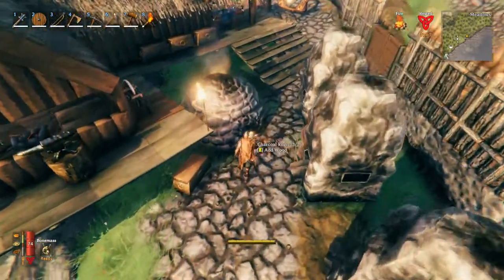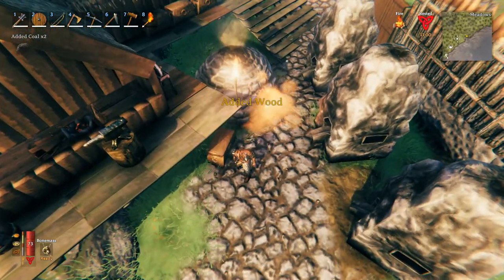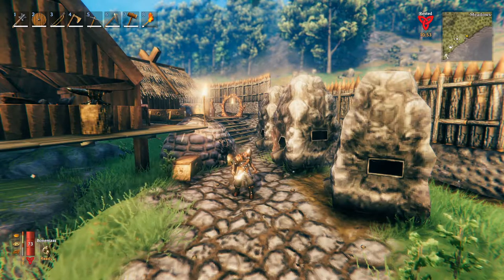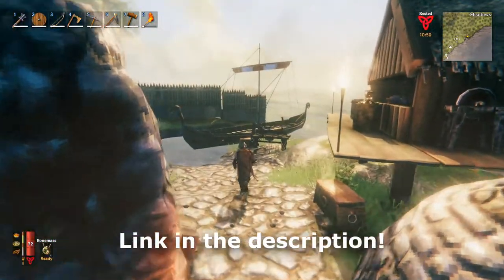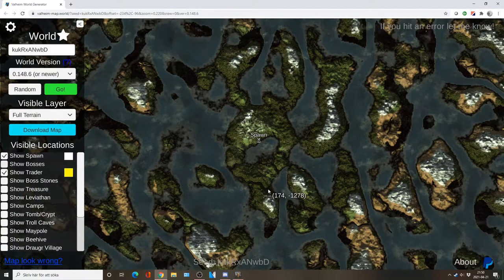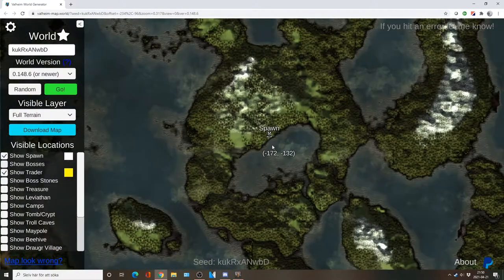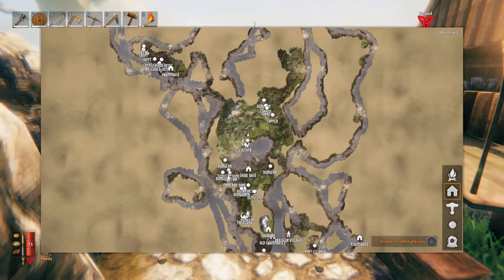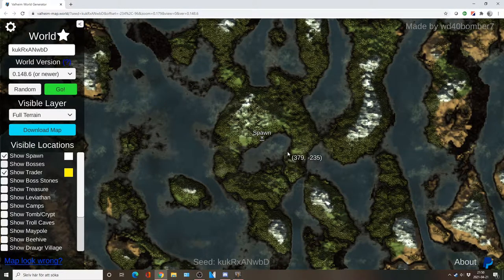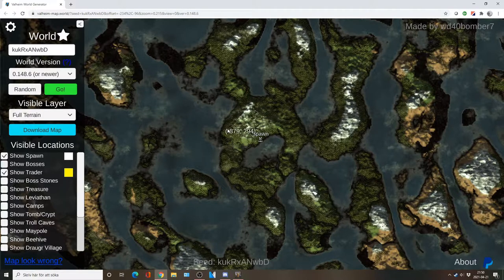So what I did is I looked online and found this really neat world generator — pretty similar to what we have used in Minecraft before. I entered the seed I've been using for my world, enabled the trader, and you can see the spawn, the big lake, and these rivers or paths going out. It's the same world as I have, so I think this is trustworthy.